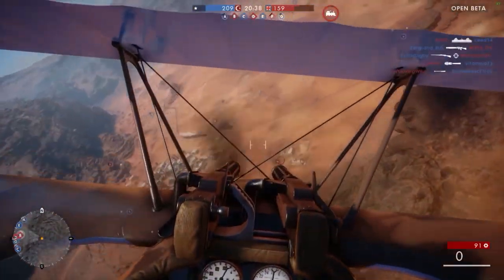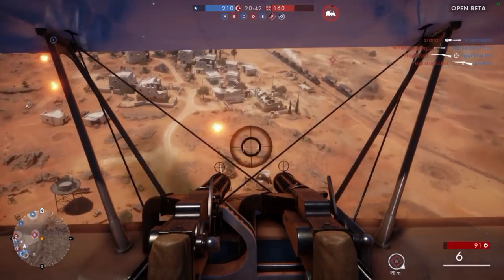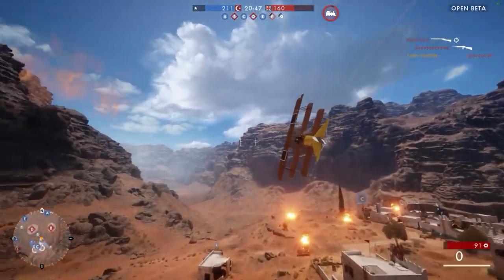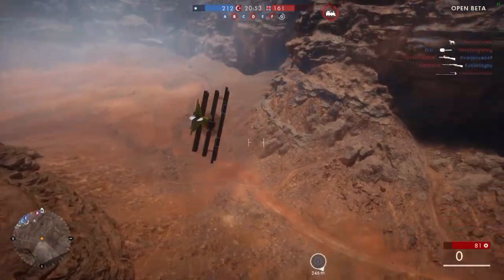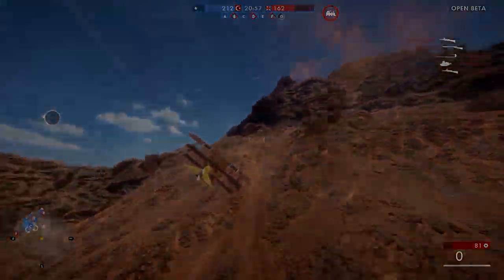But how about ground units? Since I'm new to the fighter planes, I have a hard time killing infantry, but it feels like you need at least 2-4 rockets to kill someone, which makes it harder to kill multiple infantry in one strafe if they aren't in the same area. To be fair, the fighter plane isn't meant to go for ground targets — especially with this loadout.